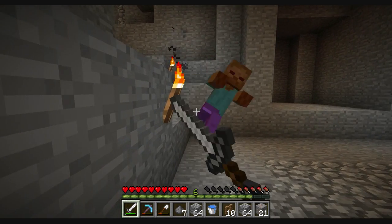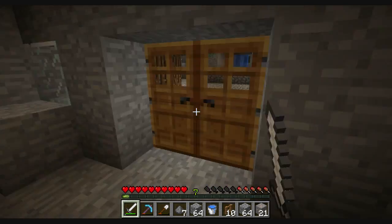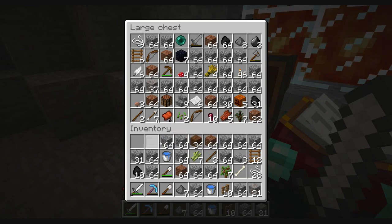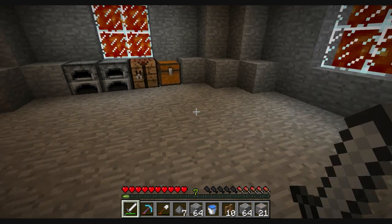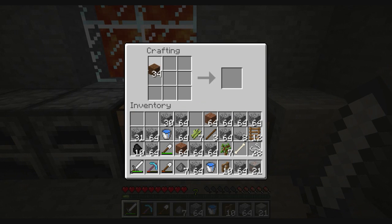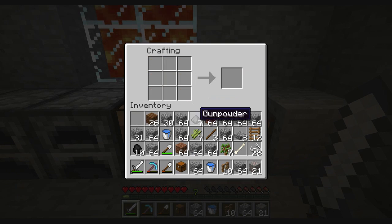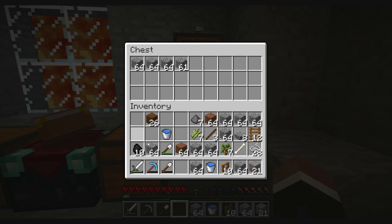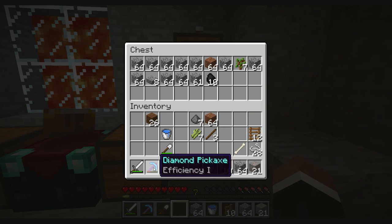I'm running out of food so I'll have to go to the surface, chop down some trees and get some food. I'll need an axe for this. I'm going to put away all this cobble — I might have to create another chest. I'll sort my inventory: sword in slot one, pick in slot two.